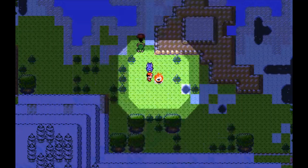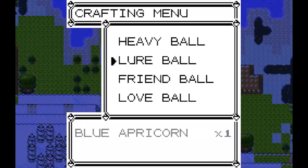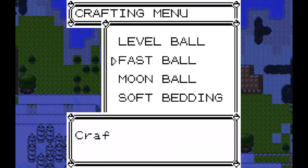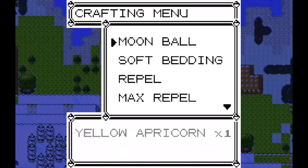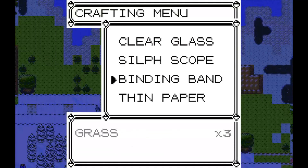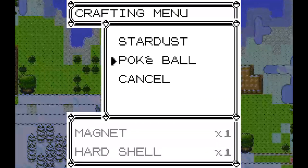Now at the campfire, it not only provides light, but we can also craft things like Pokeballs if we find the right materials, which I have none of at the moment. I can craft a fastball — let's do that. Crafted one fastball. I know you get soft feathers from flying types and silky thread from bug types to make a bed. What do you need for a Pokeball? A magnet and a hard shell.